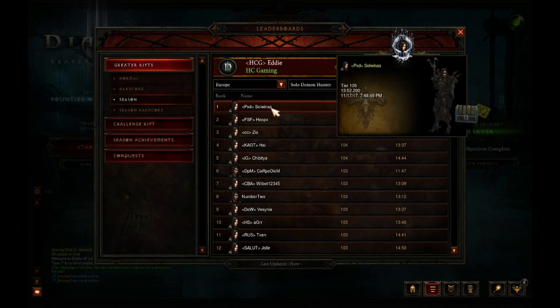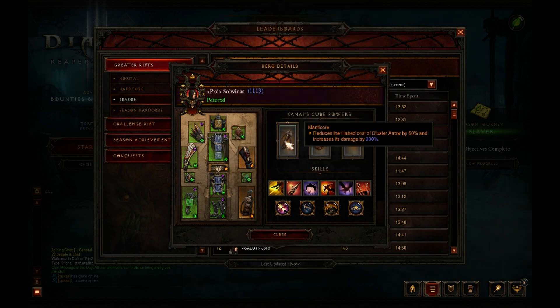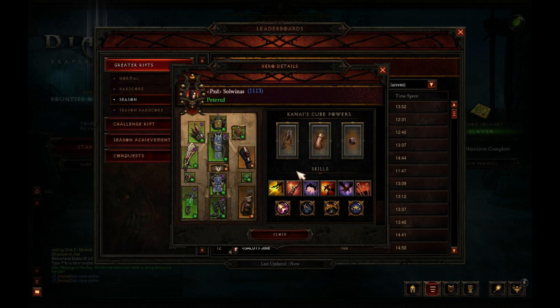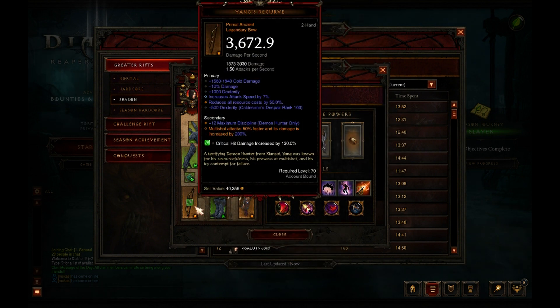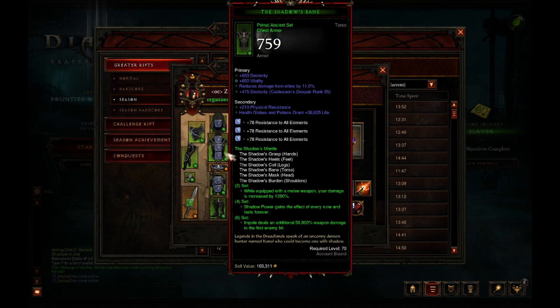Demon hunters — always a solid start. The impale build gets you really high for not the greatest gear, as always hits a brick wall. But at the top of the leaderboard we have a Natalya's Cluster Arrow build — four-piece Marauder's, six-piece Natalya's — which is nice to see, a completely different spec. And there's the Unhallowed Essence multi-shot build with a nice primal Manticore and Yang's Recurve in third place.